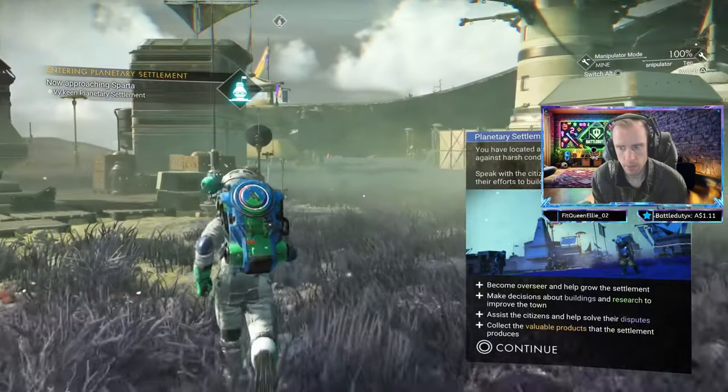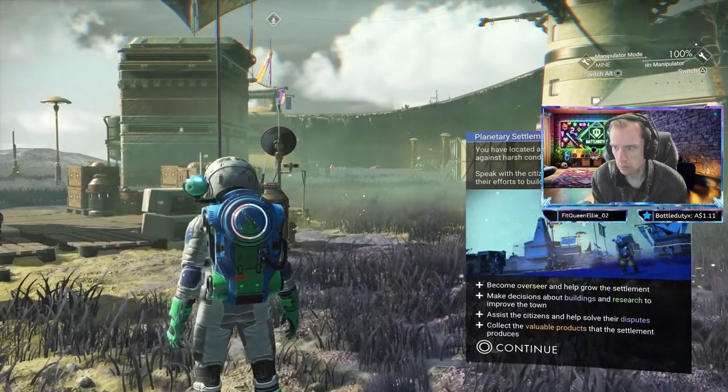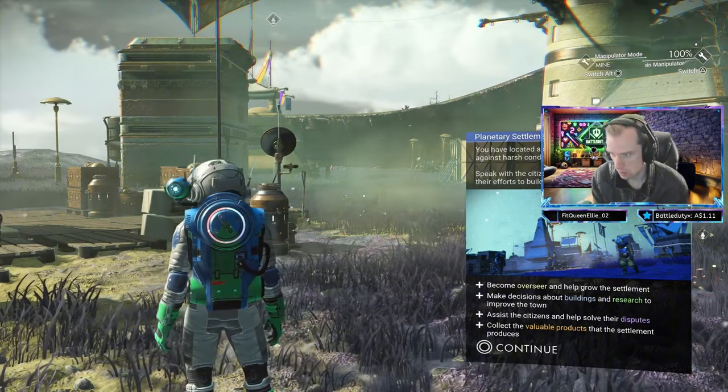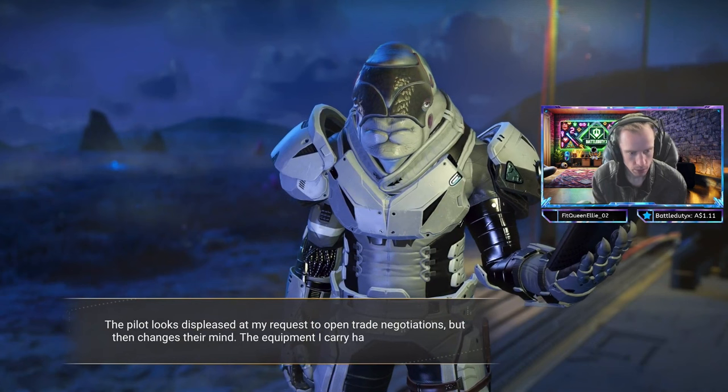I also stumble upon a bar reactor generator that acts as a backup power system. This really illustrates the significance of energy management in the game. Keeping energy levels in check is crucial, especially for nurturing settlements in those harsh and unforgiving environments.